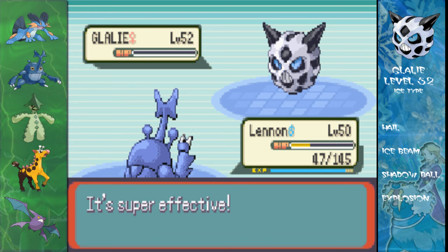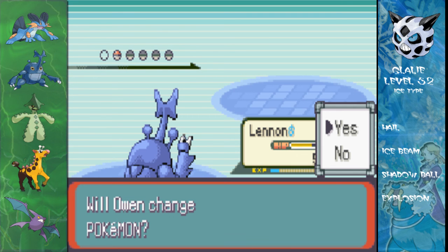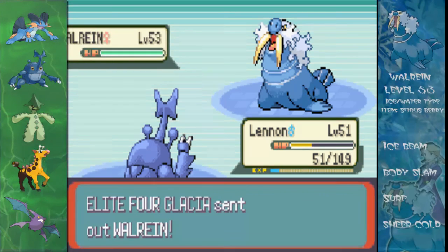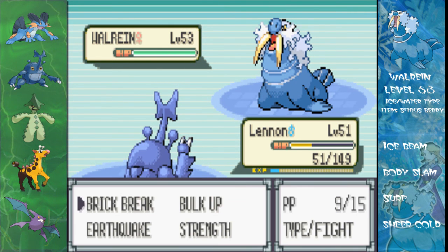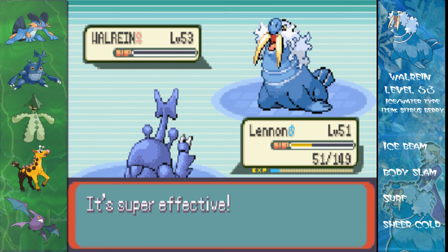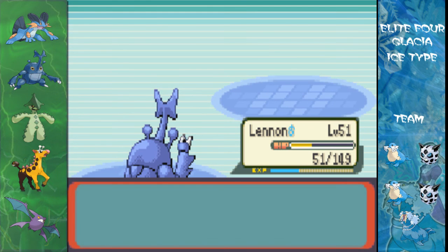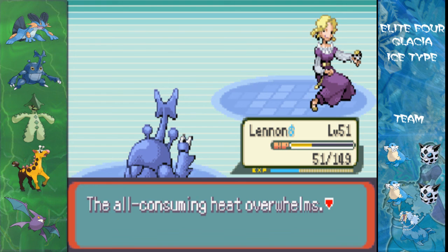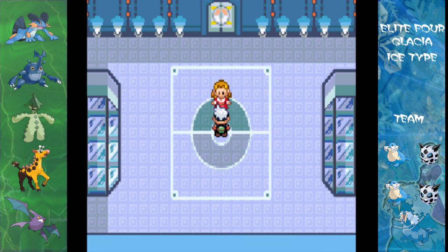The last one was horrid, but that was because I messed up. Okay, we're at level 51 now, which is cool because we leveled up — yay! Walrein is next — this is her big bad Pokémon. Walrein, ice-water type as usual, holding a Citrus Berry, with Ice Beam, Body Slam, Surf, and Sheer Cold. Quite a devastating moveset. Ice Beam and Surf are both STAB, Body Slam is a powerful move, and Sheer Cold will one-hit KO you if it hits — it can hit Pokémon of lower level but can't hit anything higher. So be sure to take it out fast.